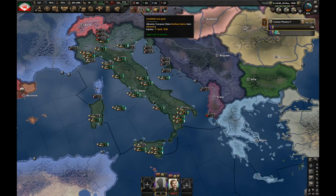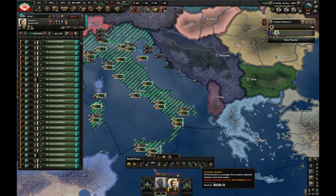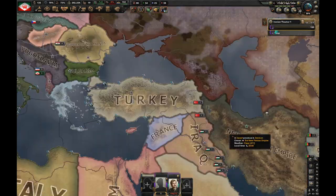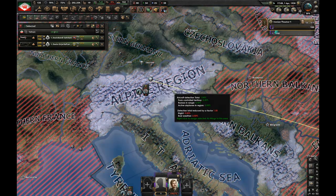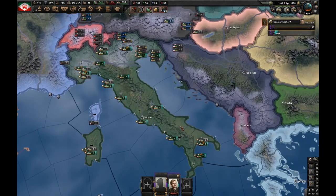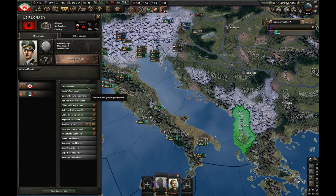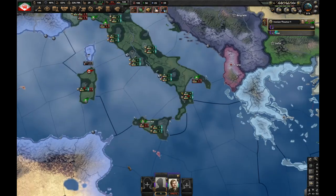My Ironman mode expires on the 17th of April so this is going to be tight. I'm going to stop exercising my guys so they get some organization. Let's ask Germany to join their faction. I joined their faction; now I'm going to take my entire air force — 580 planes — and send them to Tyrol to support our guys. I still have no non-aggression pact with Italy, but I'm going to declare war on Albania, and they're just going to accept the call to war anyway.